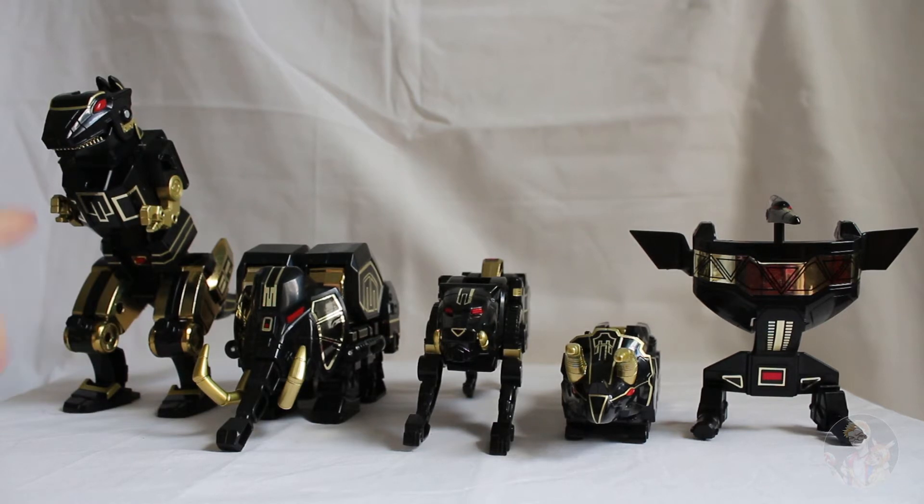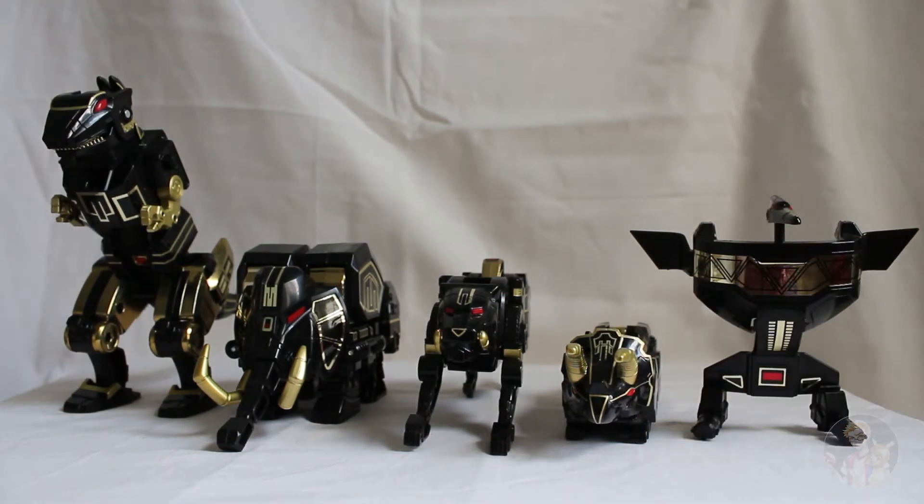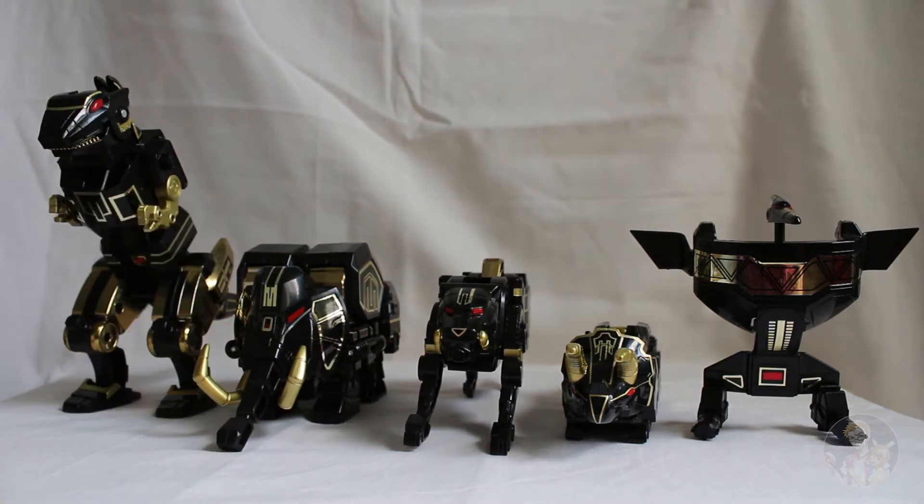So we literally have the Tyrannosaurus, the Mastodon, Sabertooth Tiger, Triceratops, and Pterodactyl — and they look so pretty. I love just how the gold comes out and how it mixes beautifully with the black, and then the red eyes. It looks like they could be the evil Megazords that could take on the original. So let's have a look exactly at what you get with each of them.